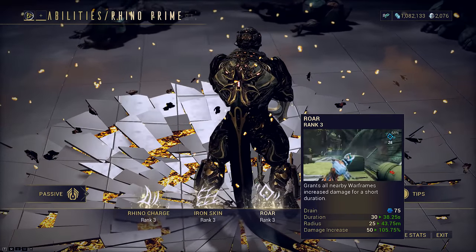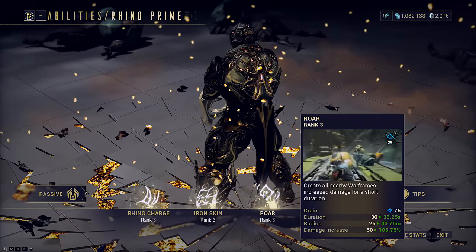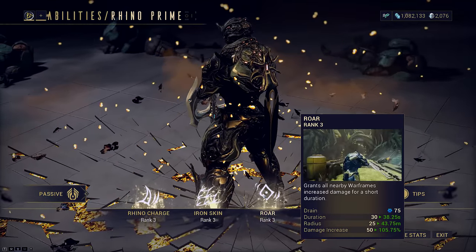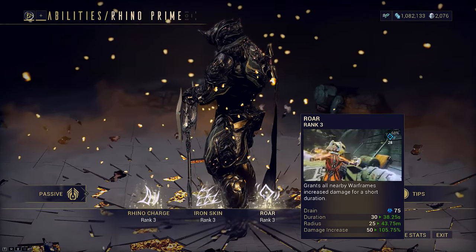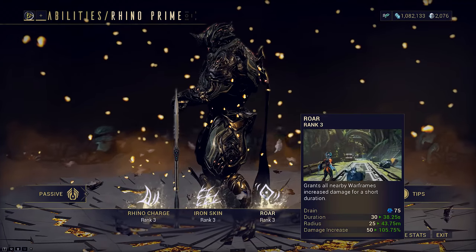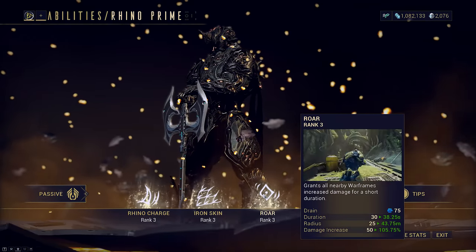The build I'll be showing you works on both normal mode and Steel Path. It's not really an endurance-oriented build, but you can make it work for that if you choose. What's important is it's fun, it can work, and it doesn't break the fight flow too much. If you want to bring it into longer runs, a Riven is absolutely mandatory.